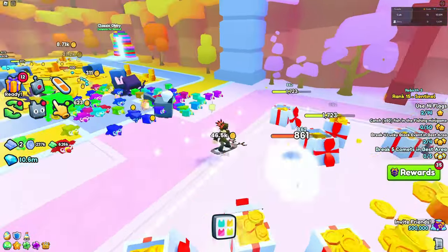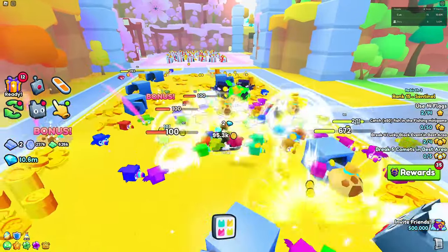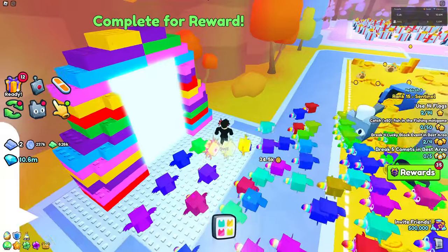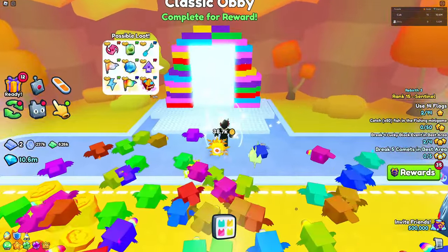In this video I'll be showing you guys how to do the hoverboard glitch inside of the Pet Simulator 99 obbies and minigames. As you can see, I'm in front of the classic obby, and if you want to use a hoverboard inside of here, it's pretty easy.